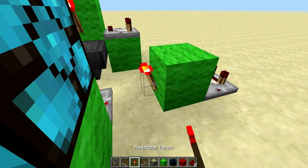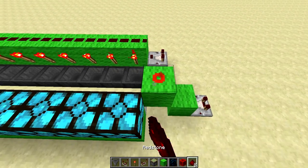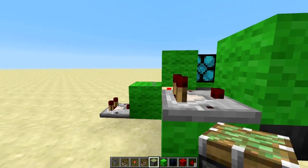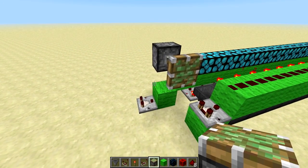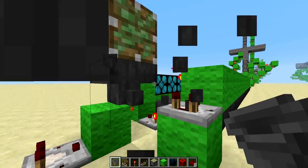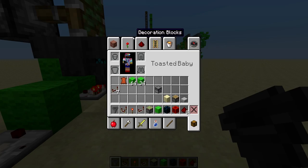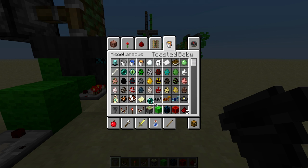Put a piece of redstone next to that torch block, and next to that redstone put a piston. Underneath that piston, place two hoppers feeding into each other.